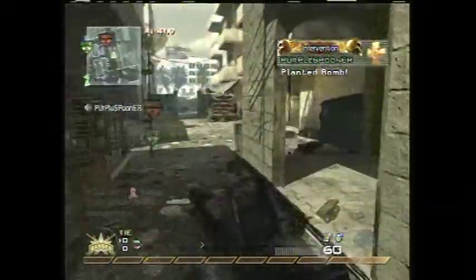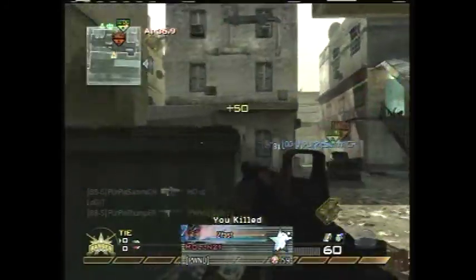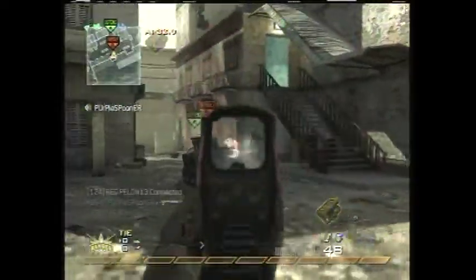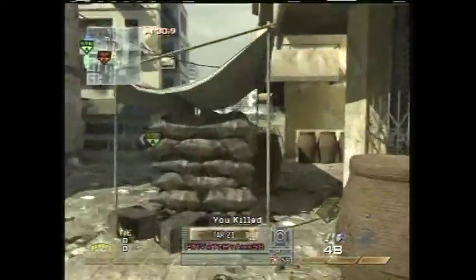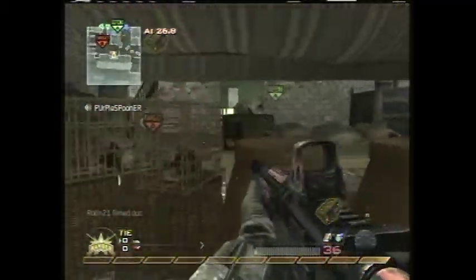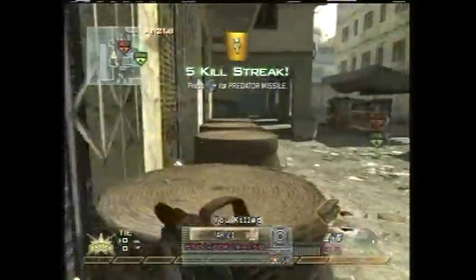Strategies for this map, especially when you're attacking — B is the hardest one to get just because it's the closest to the enemy's spawn. So as you can see here, what I did starting off the bat is I rushed their spawn right away. Because if you can get in here, especially with a silenced weapon so they can't see you on their map when you're shooting, and you can just keep moving around, you can pick off a lot of guys. I got the Pred Missile already.